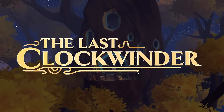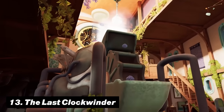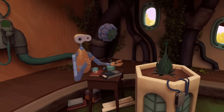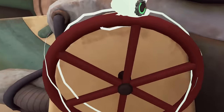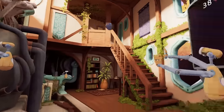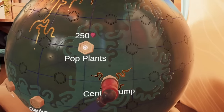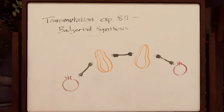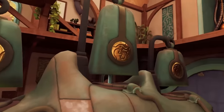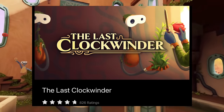Number 13 is The Lost Clockwinder. While this is a more relaxed and simple experience compared to previous titles, you will still need to use your brainpower to its maximum capacity. From growing plants to harvesting resources, the main goal is to work together with robot-like creatures to solve intricate puzzles while saving the clock tower from sinking. This is one of those games you must just play to truly understand how good it really is, and that can be seen in its near-perfect 5-star reviews.